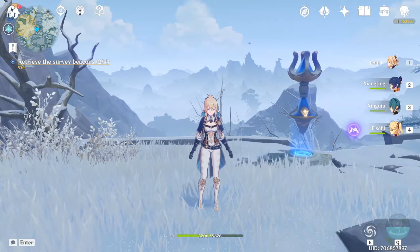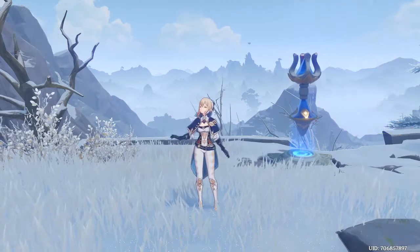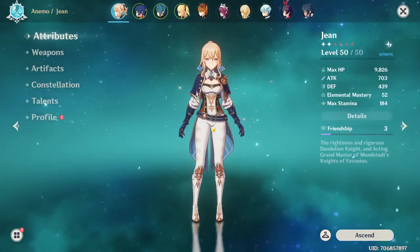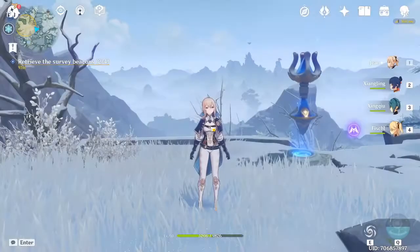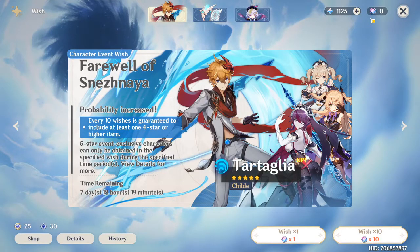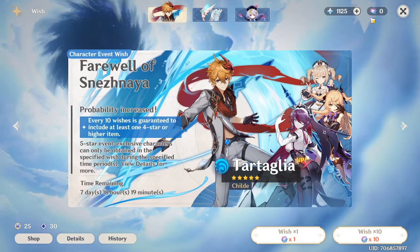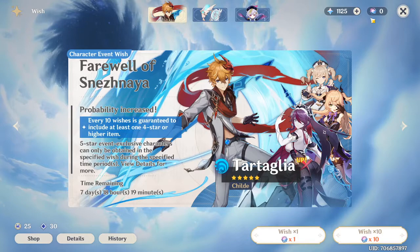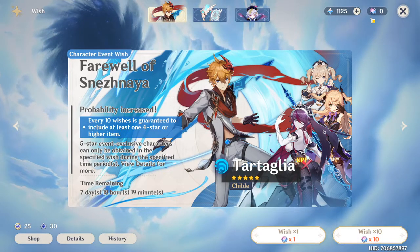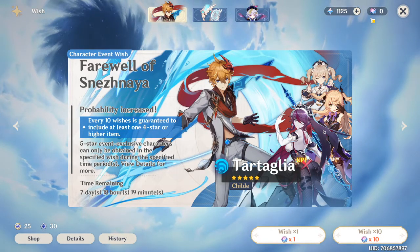It was Rosaria and another five-star. It was an insane multi. But this is where I feel stupid. I only have this many primogems left for the next banner. I want to summon on Zhongli for my free-to-play account, and I can't because I don't have enough primogems on this account, and that upsets me a lot.